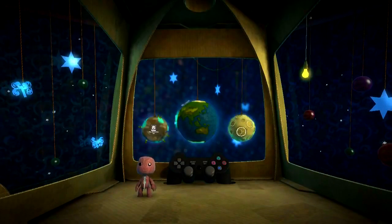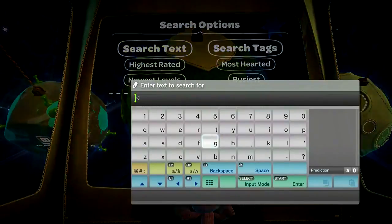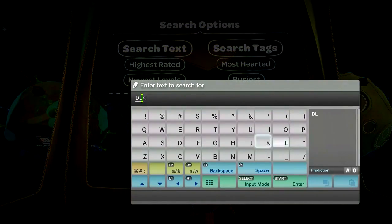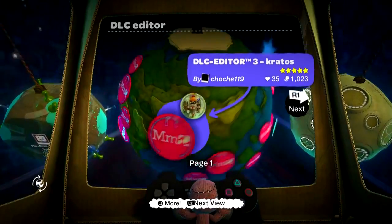So back it up like I showed you, and then go to search text and type in 'DLC editor.' You're going to look for one.